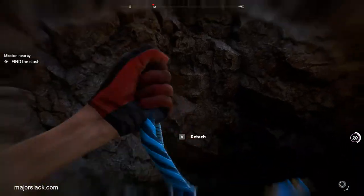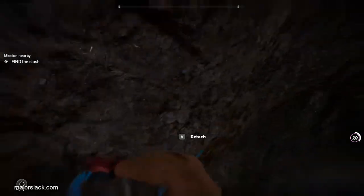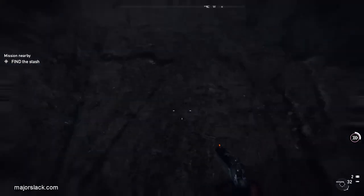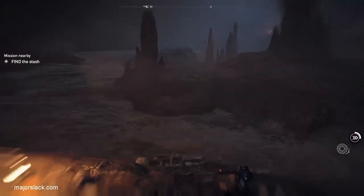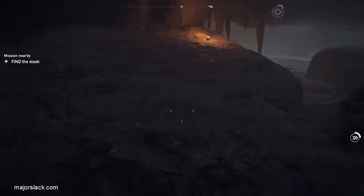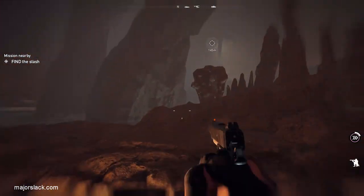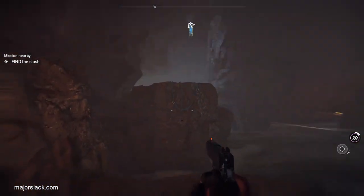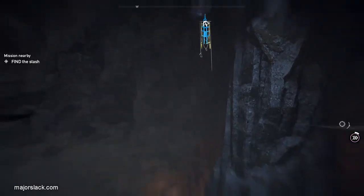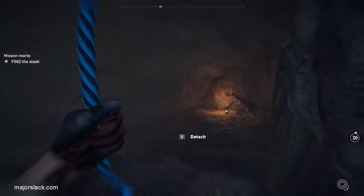Here's the grapple point. Repel all the way down to the bottom. Detach at the bottom. Now you're in a cave full of toxic water — if you land in the water it will do damage, and pretty much you won't be able to get out fast enough before it kills you. Don't land in the water. Then you have to do this whole Super Mario thing — do what I'm doing here. This is where the speed potion really helps because you can jump a lot further when sprinting with a speed potion active.